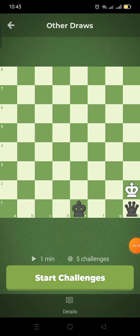Another way to draw is if neither player has enough pieces to checkmate, like Lone King versus Lone King. You'll learn more about this later.